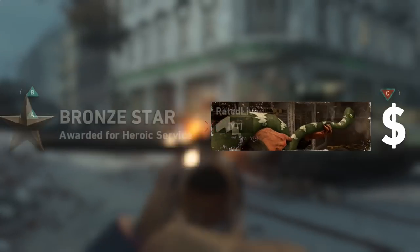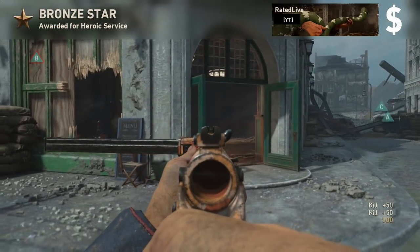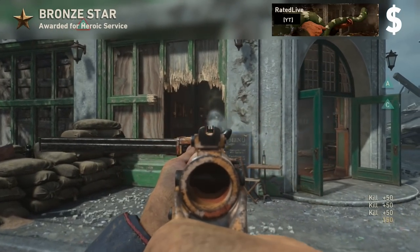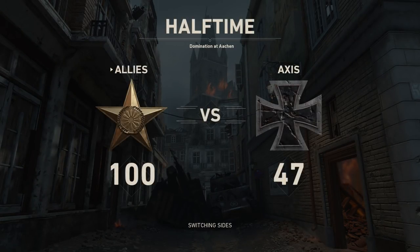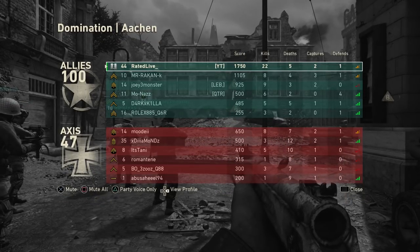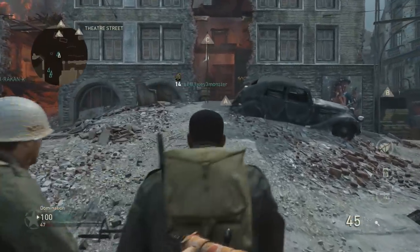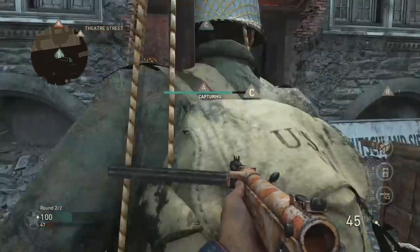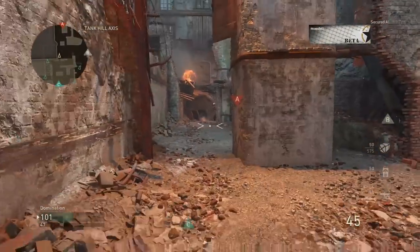Going for gold guns will also help you rank up faster. The gold gun challenges are really rewarding right now, and the best weapons to go for gold on are snipers or shotguns, since they don't require headshots. If you're trying to get that last bit of XP before a prestige, try using a sniper rifle or shotgun — you just need to get those one-shot kills to unlock gold camo.